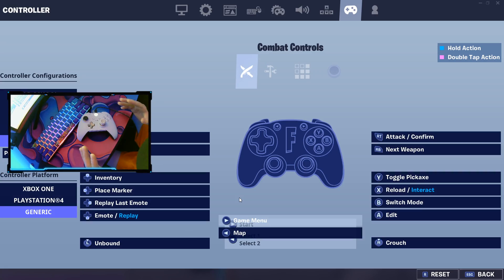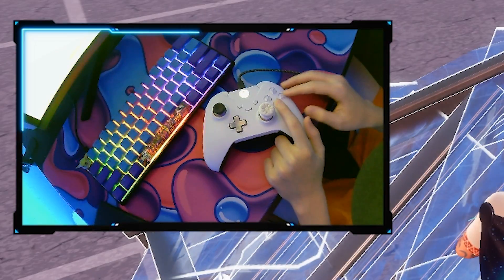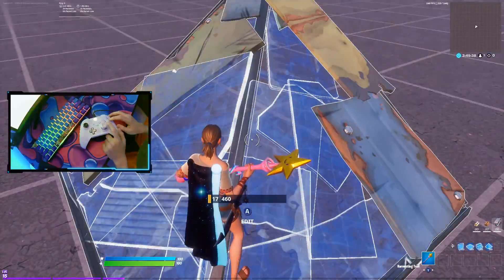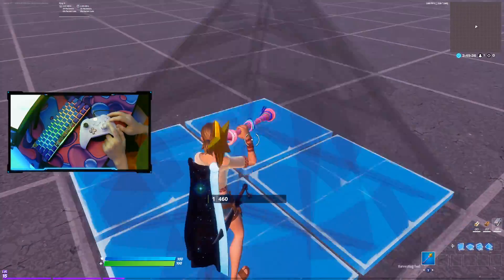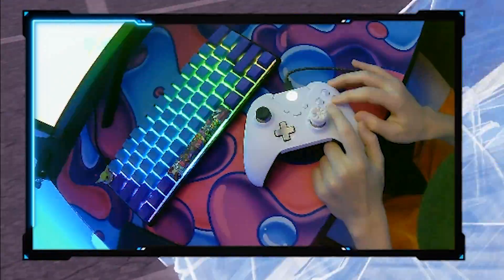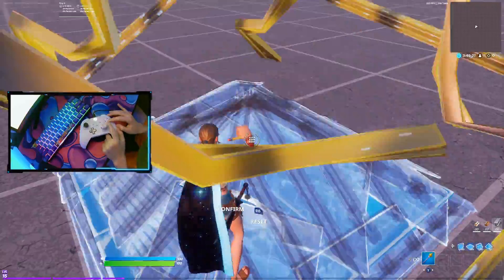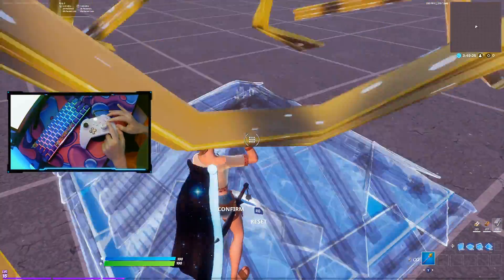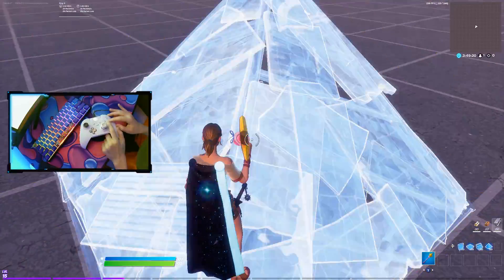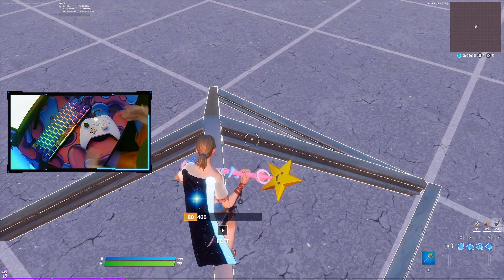Now that you've done that, all you've got to do is get the rhythm down. You're going to press A and then B, press A and then B. It looks like I'm even using a macro or cheating because of how quick the edits are. And just like that — invisible, first try — and that's pretty much how it works.